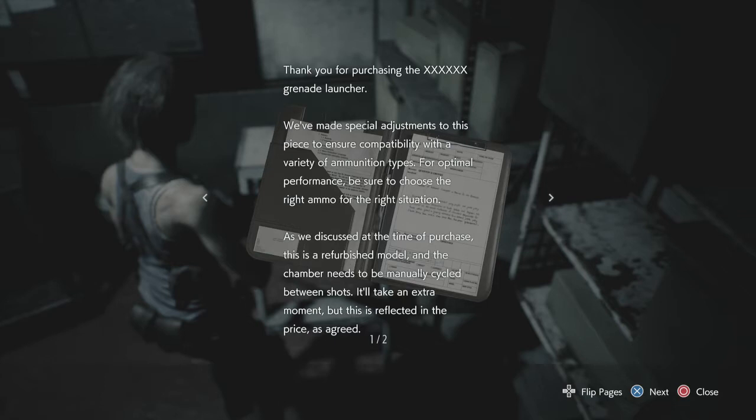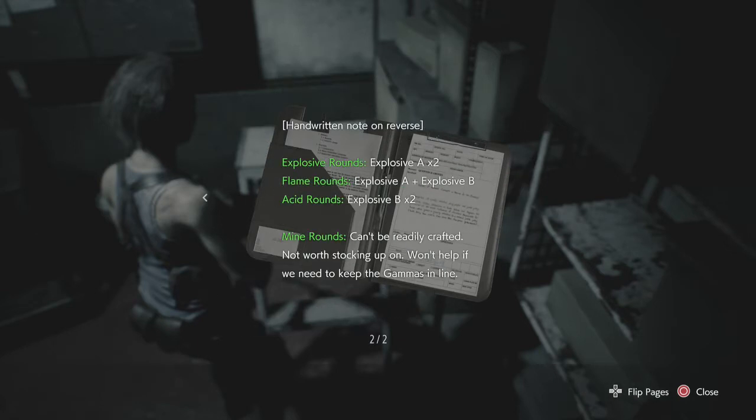We've made a special adjustment to this piece to ensure your compatibility with a variety of ammunition types. For optimal performance, be sure to choose the right ammo for the right situation. And as we've discussed at the time of purchase, this is a refurbished model and the chamber needs to be manually cycled between shots. It'll take an extra moment, but this is reflected in the price as agreed. Handwritten notes: Explosive rounds — Explosive A times 2. Flame rounds — Explosive A and B. Acid rounds — Explosive B times 2. Mine rounds can't be readily crafted, not worth stocking up on.